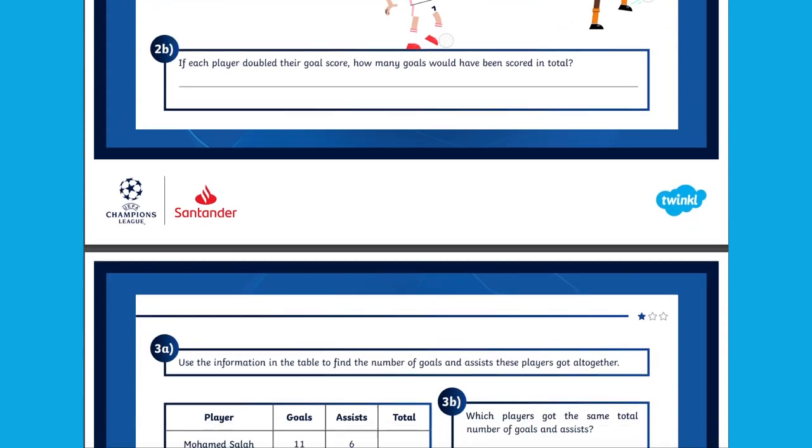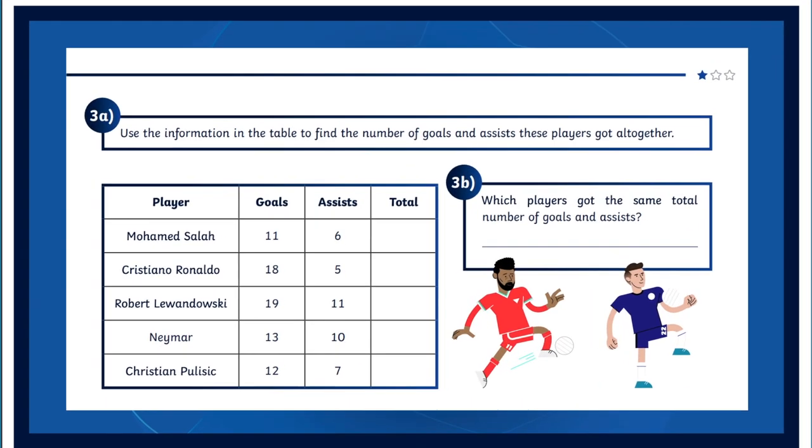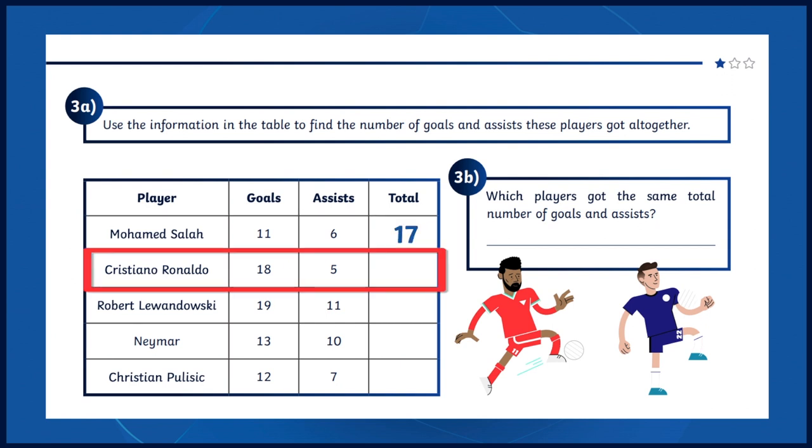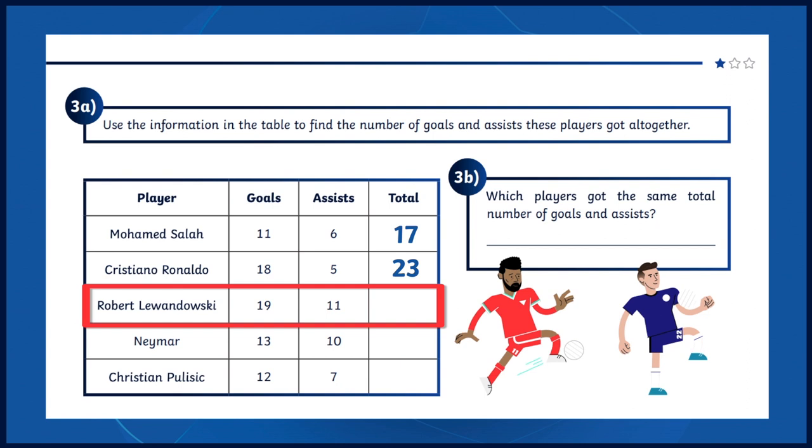Let's have a look at this one, 3a. Mohamed Salah scored 11 goals and made 6 assists — that's 17 altogether. But Ronaldo scored 18 goals and 5 assists, so that's a massive 23 in total. But wait, Lewandowski has 19 goals and 11 assists — that's a massive 30 in total.